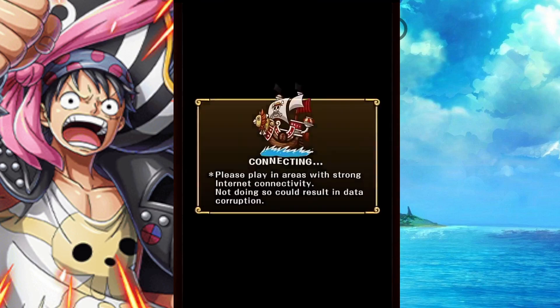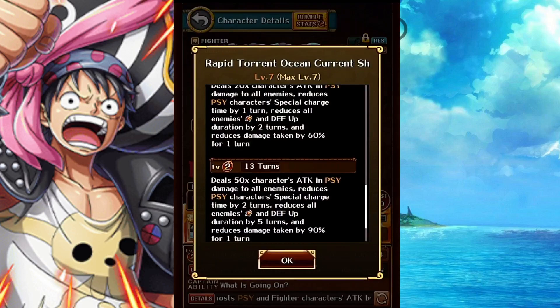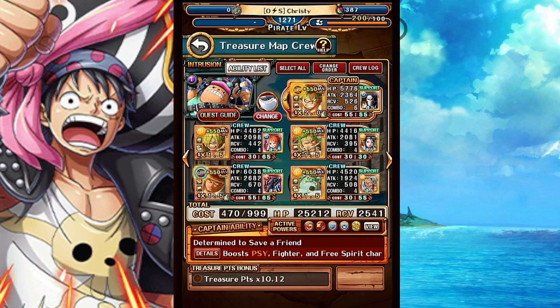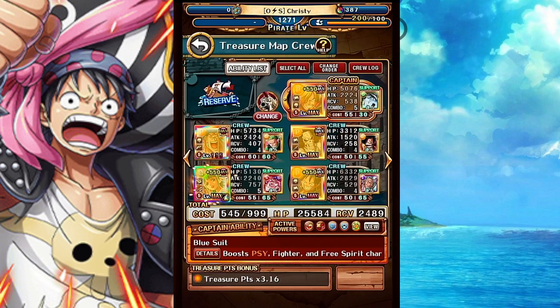Does Jemba do defense down? Oh yeah, that's why I had it on. So that gets me out of using a Jemba special for a while. I also have Brook support on since I'm not using Jemba. I'll pop my friend Luffy until I get ready to pop this Luffy special to get damage reduction. This treasure map has been quite the mouthful.